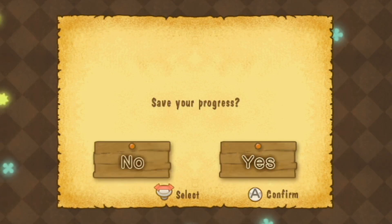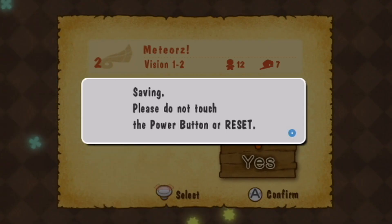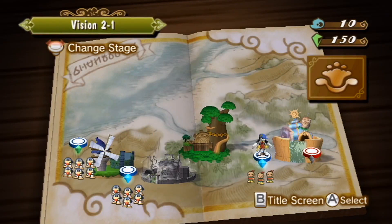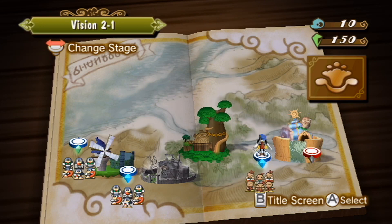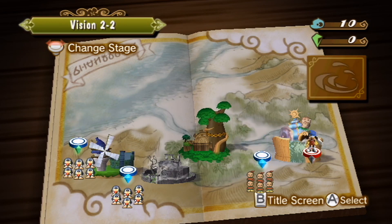Let's go ahead and save our progress. I really should set this to auto-save at some point — if a recording goes wrong, I could decide to not save, so auto-save won't be annoying. That's probably why I turned it off in the first place. Looks like I did get 150 there — I guess 150 is the maximum amount of gems you can get in any level if you get all the gems you could possibly get. Let's head over to Vision 2-2 now.